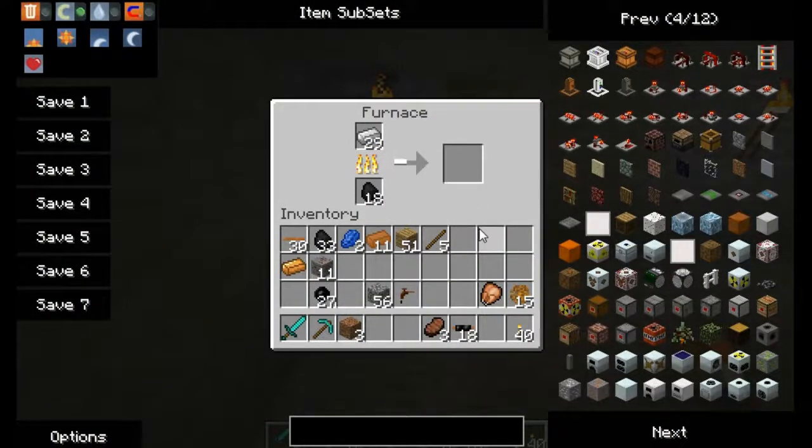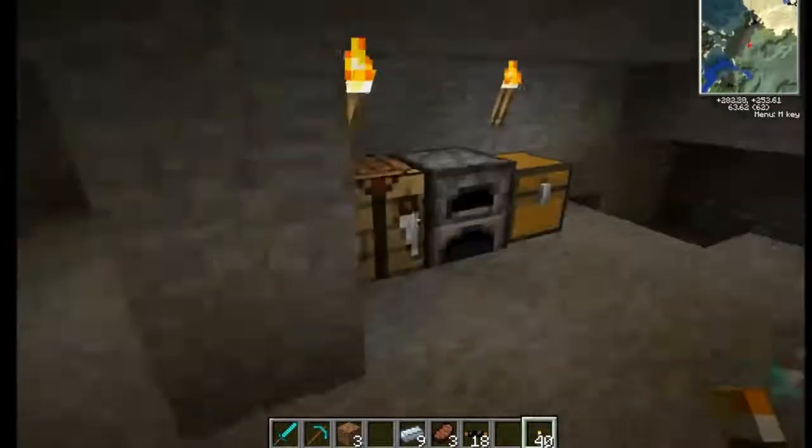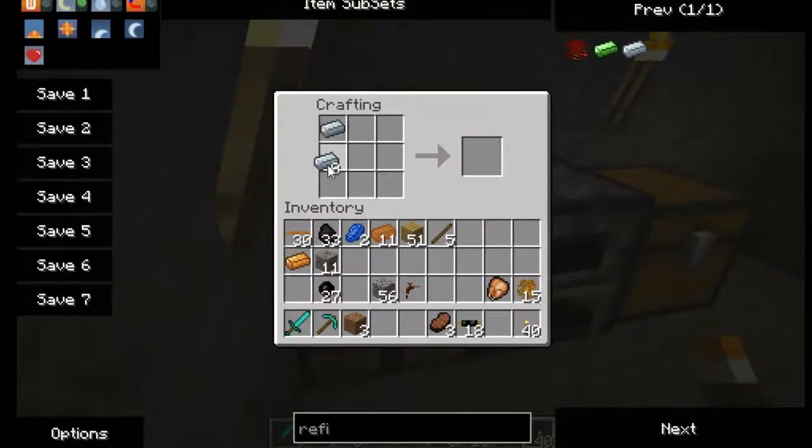We'll just wait for those to go in the furnace and I'll be back. Alright, there we go. Now let's try this again - I'll let the rest of those cook up as well because I'm sure we're going to need some more here shortly. We got our machine block - we're also going to need another furnace.